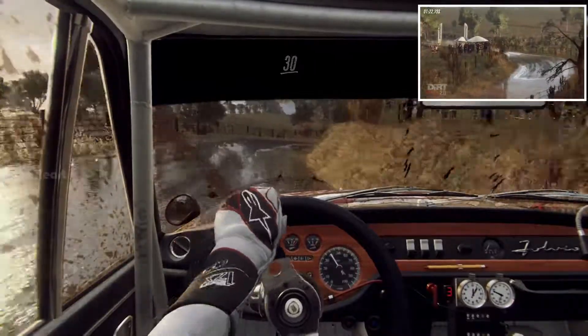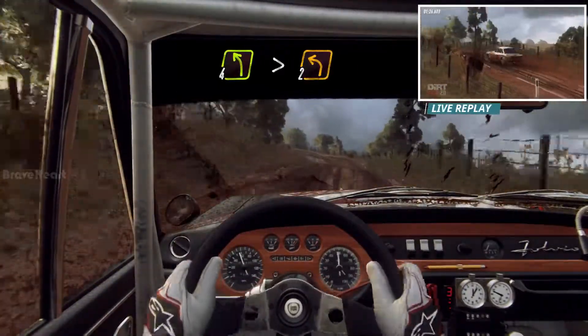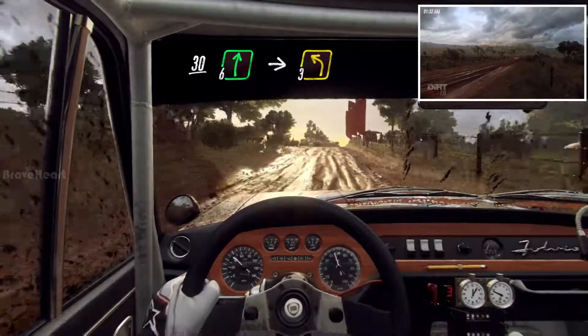30. Crest, into 4 left long, tightens 2. 30. 6 right, into 3 left long.